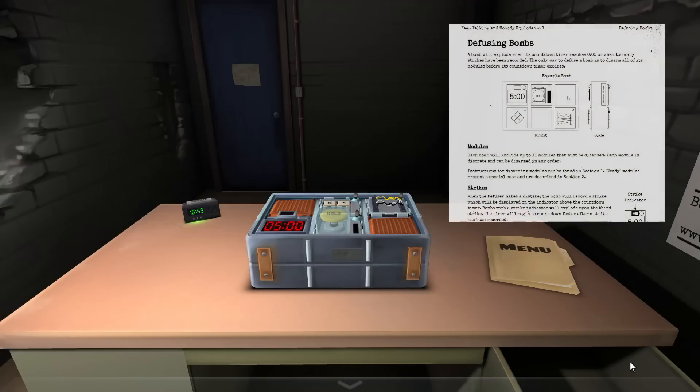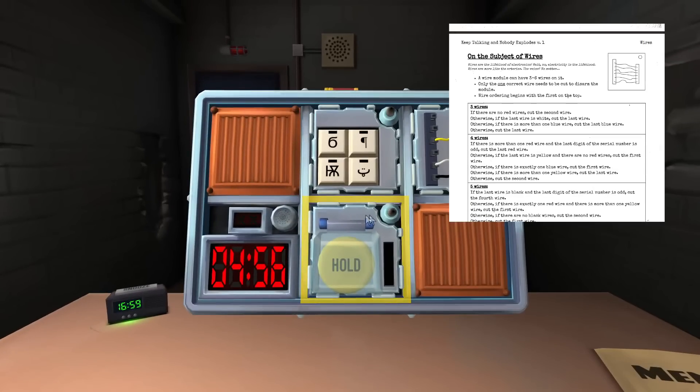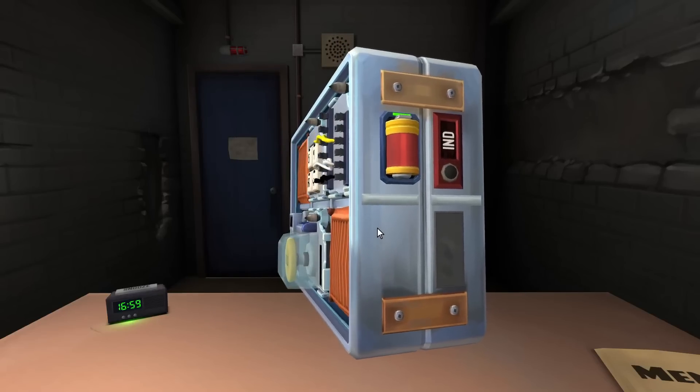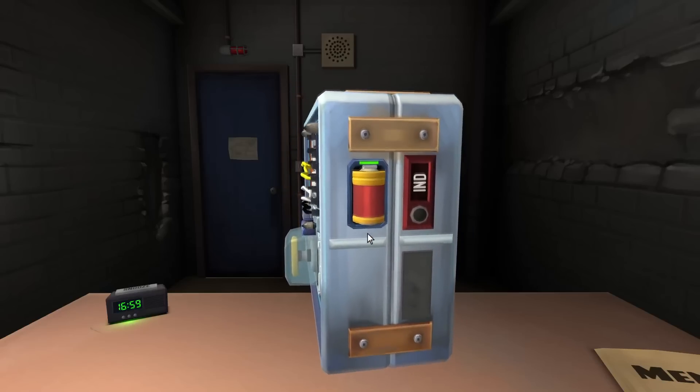The bomb consists of several modules which have to be solved in order to defuse it. The defusal manual guides the players on how to solve each module. The diffuser has to describe the bomb to the experts, and the experts have to tell the diffuser what to do. The key ingredient to success is communication.